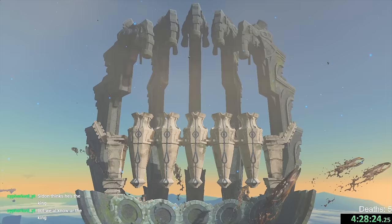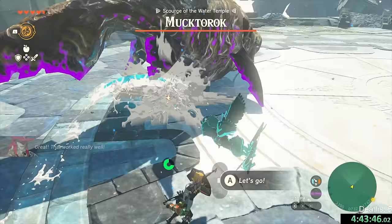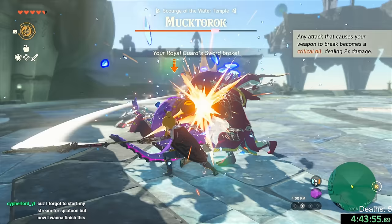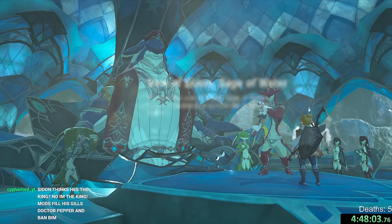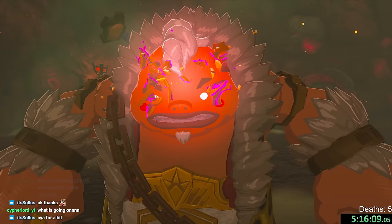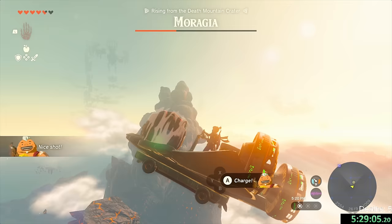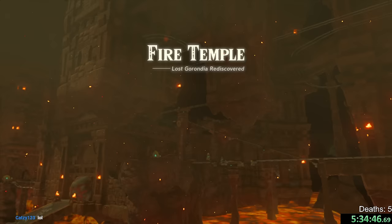It took me so long to get up here, but we did not use the Zora armor. Finally. Let's do this. This is going to be free — we are so fast. I think we're the same speed as Mukterok, if not faster. Second phase already. That was such a fast boss fight. Our second dungeon complete. Let's do the shrine. We made it to the fire temple — that was so fast, way faster than usual.